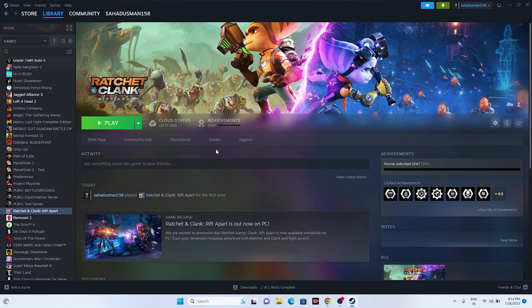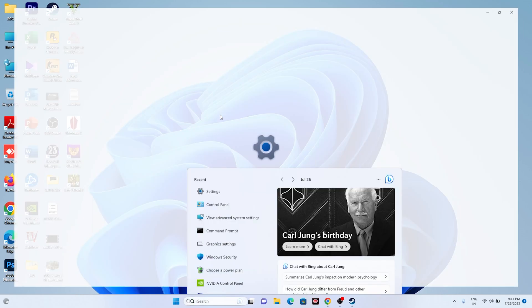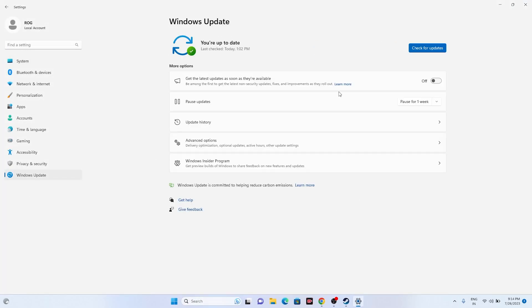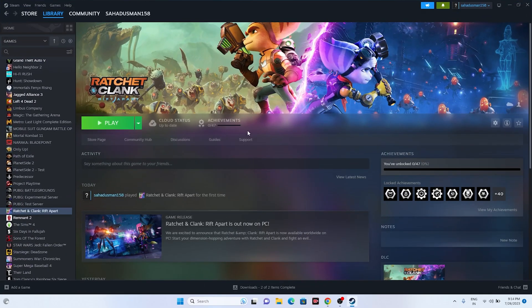Next, make sure Windows is up to date. Go to Settings, go to Windows Update, and check for updates. Make sure Windows is on the latest version, because running these kinds of games requires the latest Windows build. Install any available updates and try launching the game.